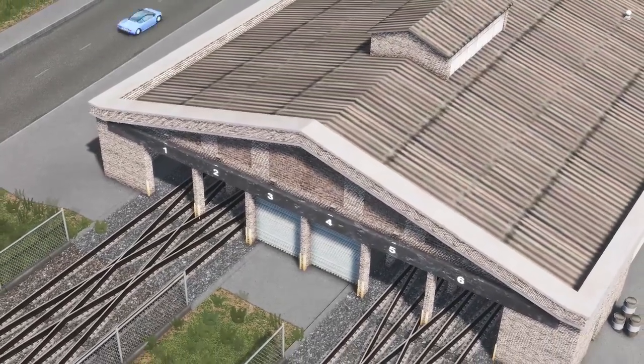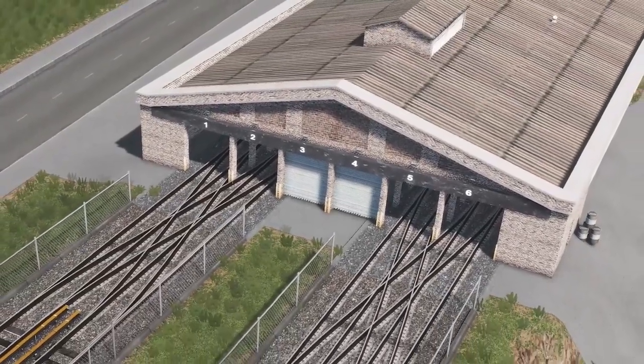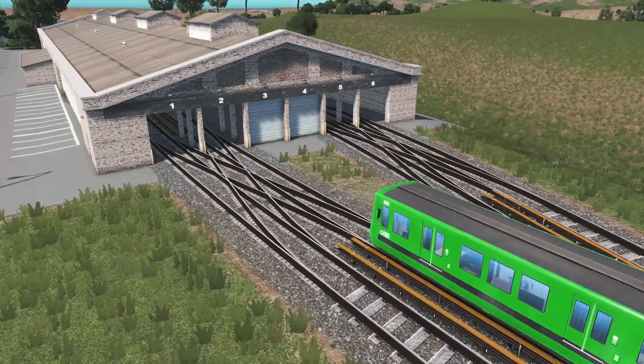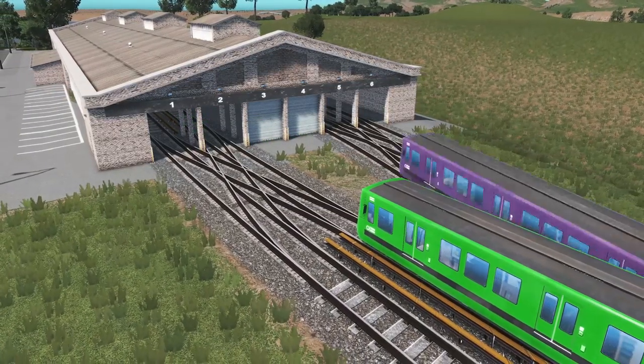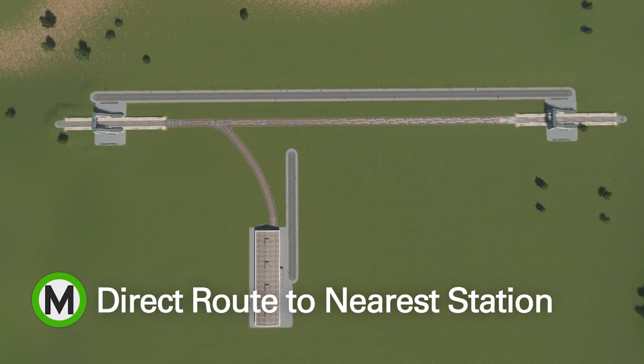Depot placement in Metro Overhaul version 9 hasn't changed, but it does still have some tricks to make sure that your trains will always spawn. Unlike in the vanilla game, metros in Metro Overhaul require a depot to spawn, and that depot needs to have access to the line. Depots with Metro Overhaul will only spawn trains if there's a direct route to the closest geographical station on the line.